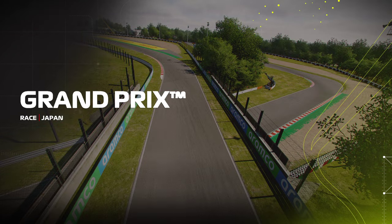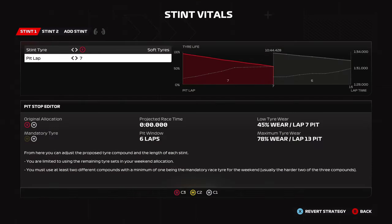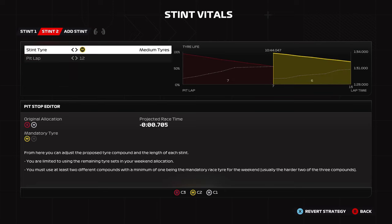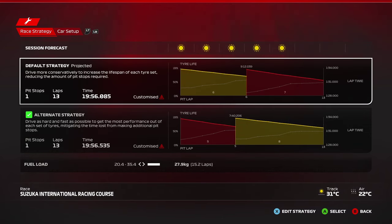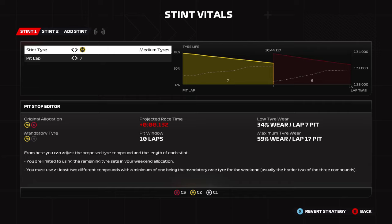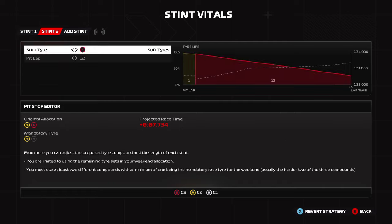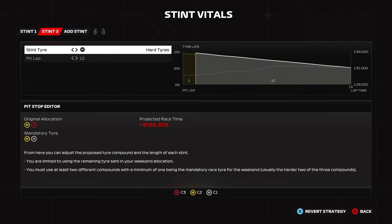By default there are only two strategies in any track for a 25% race: soft-to-medium or medium-to-soft. The fastest strategy on paper — if there's no safety car or VSC — is medium-to-soft, which gives you the best lap times overall. The downside of medium-to-soft is that if there's a very early safety car, you'll have to stay out because you can't pit on lap one and run softs to the end.